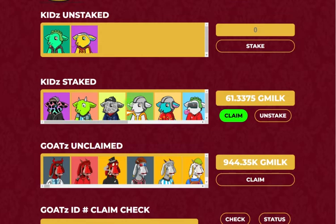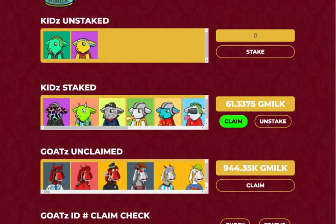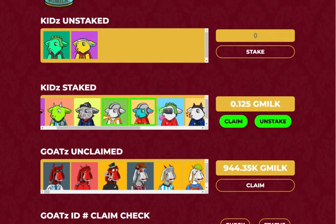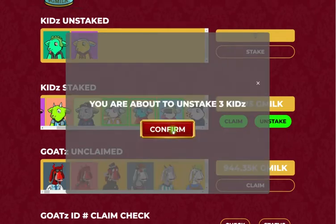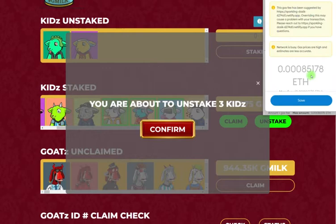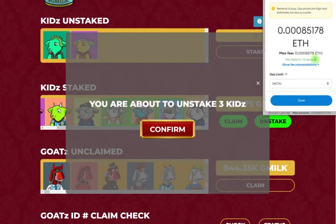Now say you wanted to unstake your kids — maybe for a legacy challenge or something else. Let's take those kids that we just claimed the G-Milk from. You can see they don't have much G-Milk to claim anymore. You want to unstake them, so you're going to put them back into your wallet that you'd be able to view on OpenSea. Press unstake, then confirm, and again another transaction here. We're going to edit the gas fee.